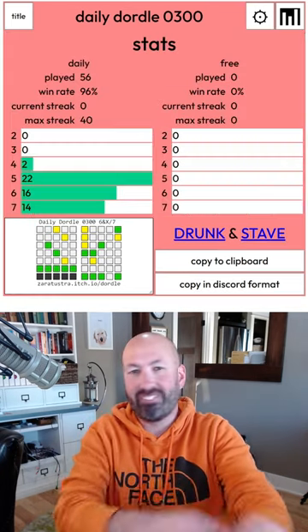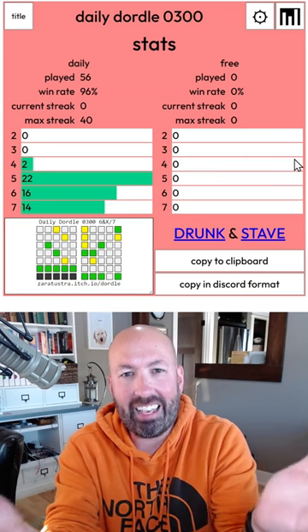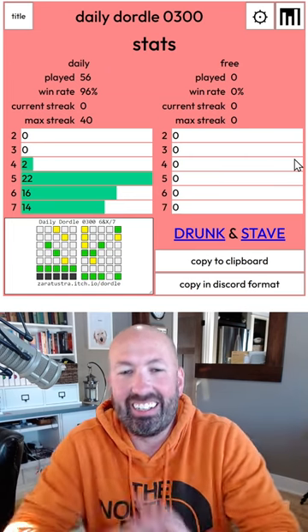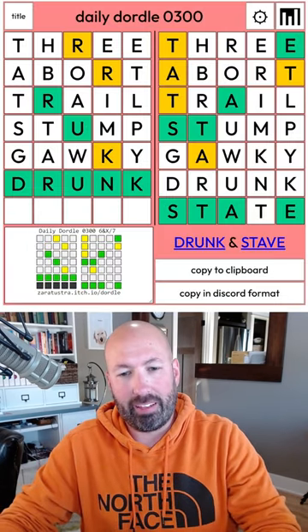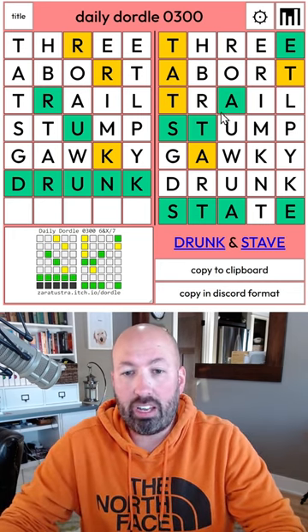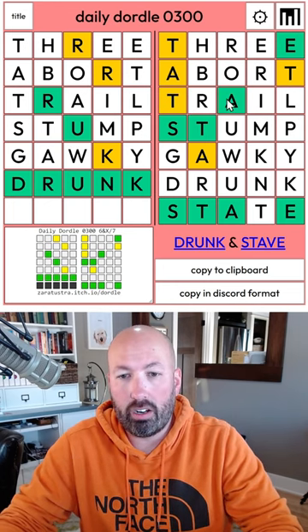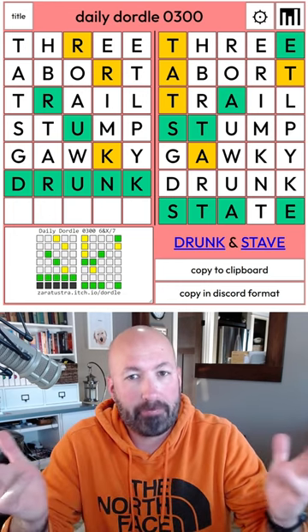Of course it was stave. Well, there you go — I can fail a puzzle besides Dordle. I know a lot of people like it when I fail because it doesn't happen that often. I still think state was the right move there. The real mistake was doing trail with the T in the same spot — if I had done a different word up there, I probably would have been able to figure that out.